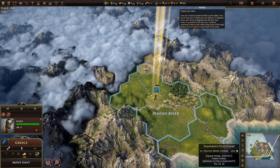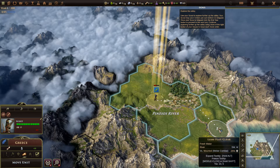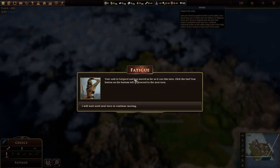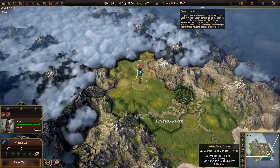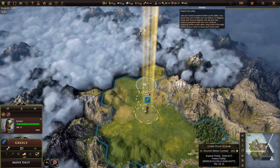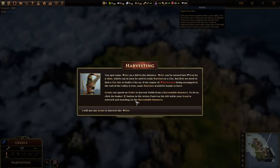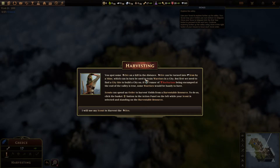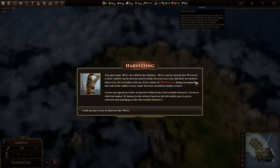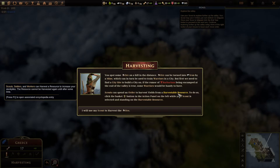So these blue rings tell me that's one order - which is four orders to get there, and four plus three for a total of seven to get here. Fatigue: you're fatigued if you move more than a certain amount; click the end turn button. I'm out of juice on this unit. The tutorial says: we've spotted some ore on the hill - this ore can be turned into iron at a mine, which we can use to train warriors in the city. But first we need to find a city to settle. Scouts can spend an order to harvest yields from a harvestable resource - click the basket button on the action panel on the left.